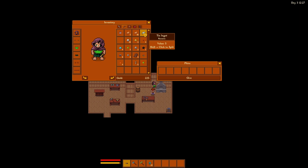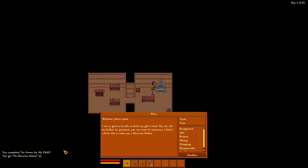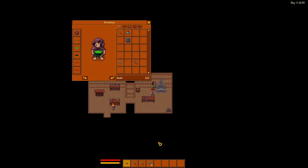Give. Shift click to split. We only want to give them 5, because that's what we need for the quest. Just give. We've got a tin dacurion helmet. I'm so glad to be able to finish my gift in time. My son will be thrilled. As promised, you can come by tomorrow — I think I will be able to make you a dacurion helmet. Wait, did you already give it to me? Yeah, you did. 11 defense. That's better than 4 defense. Obviously.